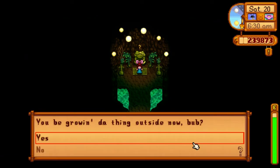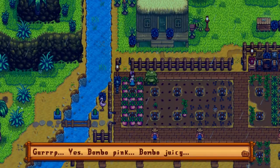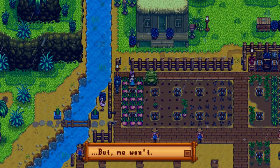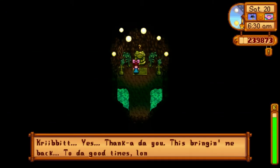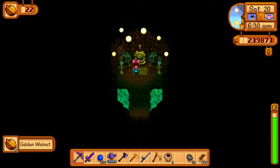He's going to ask you again if you're growing the pink thing, and now that we are and it's fully grown, we're going to say yes and he'll come outside with us to check out our crops. I planted more than one but you only need to plant one of each item. He won't take the item you've grown, so feel free to plant as many as you like — you'll be able to harvest those after you turn in the quest. He'll thank you and then give you five golden walnuts.